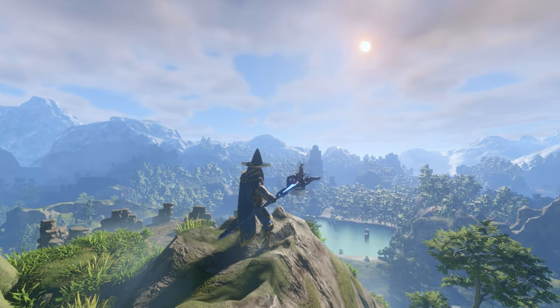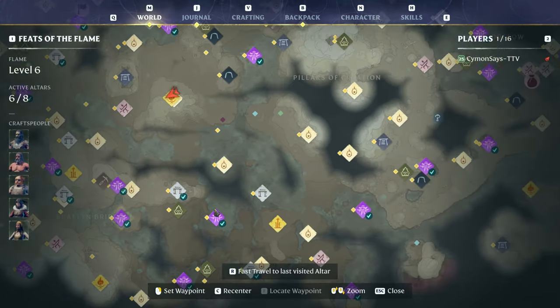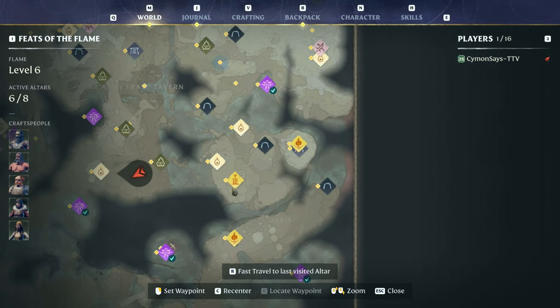I'm going to show you how you get it, so let's dig into it. This is the Cinder Vault, where you'll be starting in the game, and we need to head to the Ancient Spire Kindle Wastes.